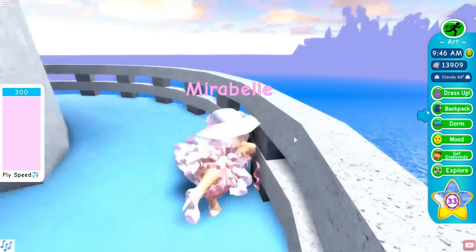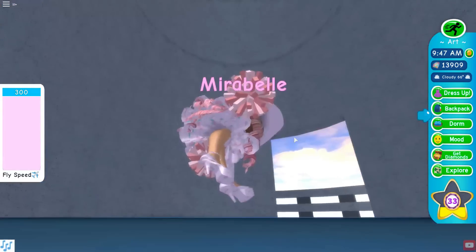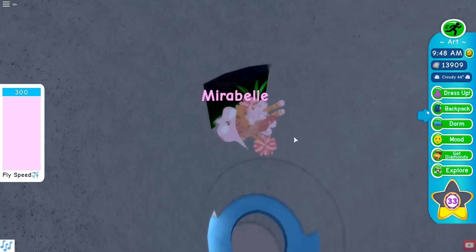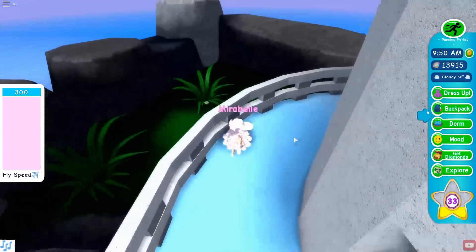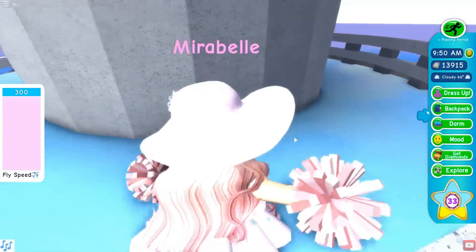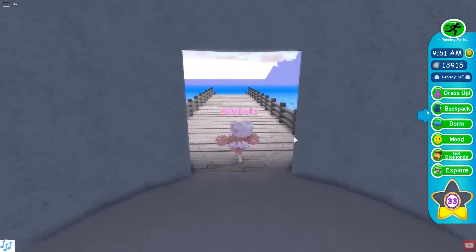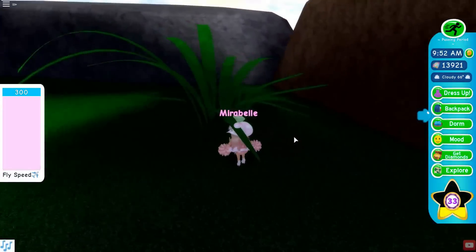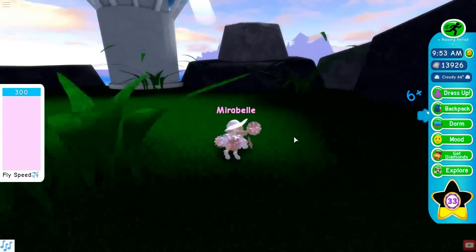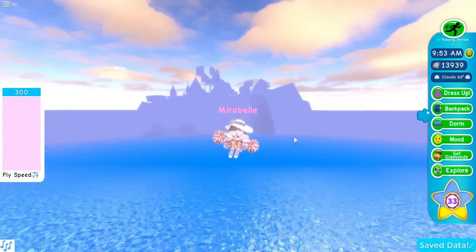By the way, I do have the diamond game pass, so if the numbers I'm getting look a little different than what you have, that's probably why. I have both of them, but I will do the math to show you what you'll get with and without the game passes. I collect all the diamonds on Lighthouse Island — that's my first location. My only problem with using the flight game pass is that sometimes it's too fast to go right where the diamonds are, but almost all of these locations will give you over 100 diamonds if you have the game pass.